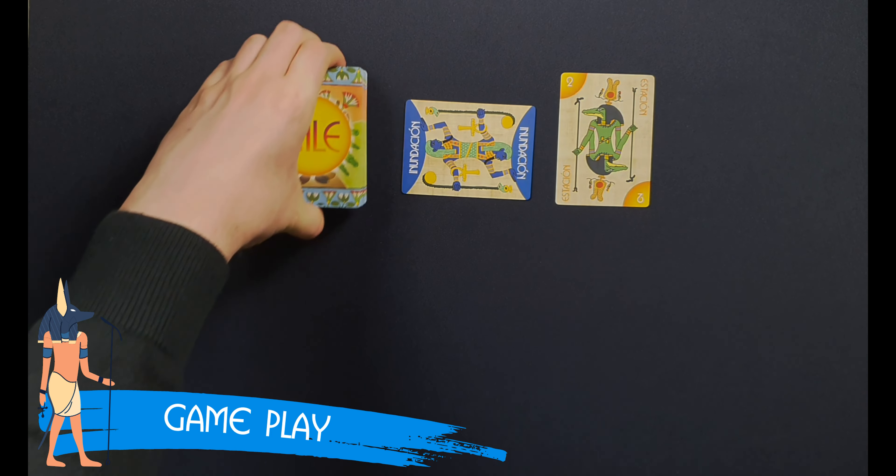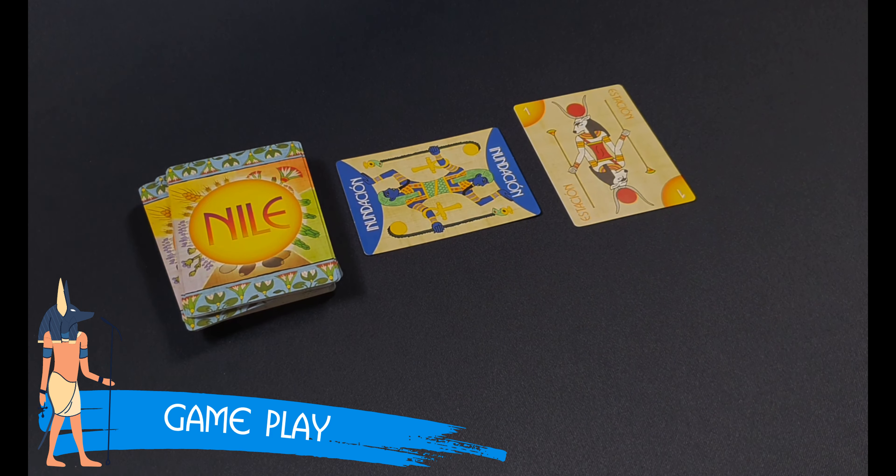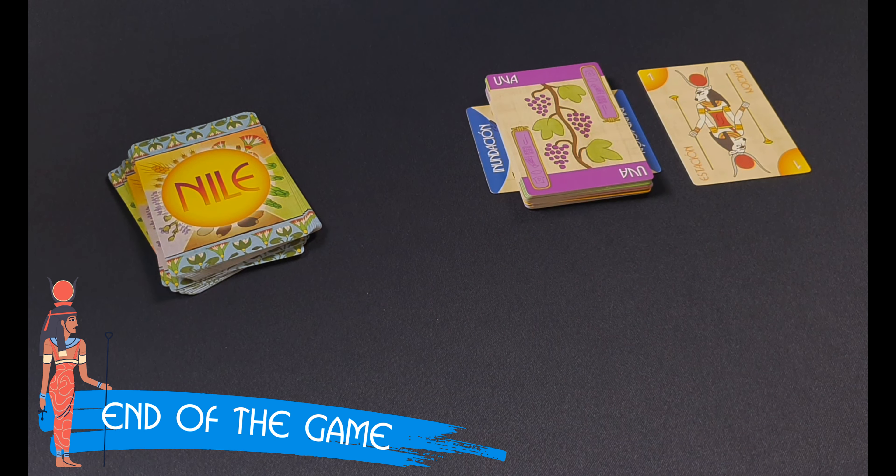If you are using the Deluxe edition, flip the season card or use a new one to show the number of rounds left. Play through the draw pile a number of times equal to the number of players — twice with two players, three times with three players, and so on. Once the final draw pile is exhausted, the game ends.